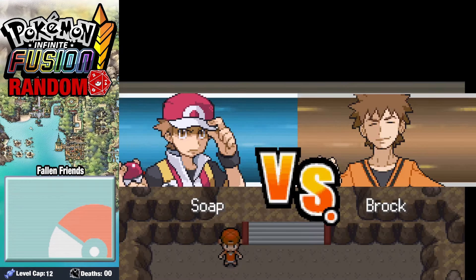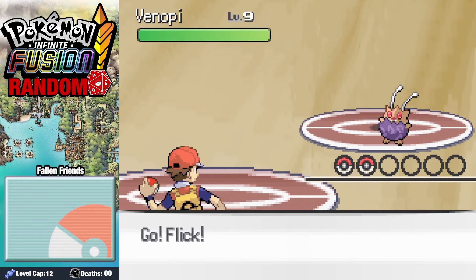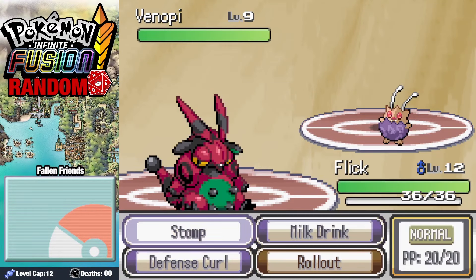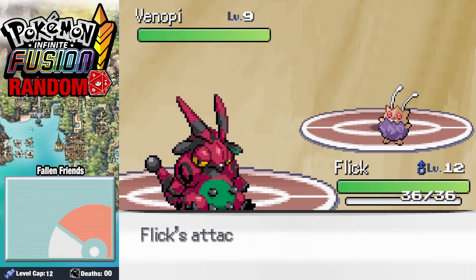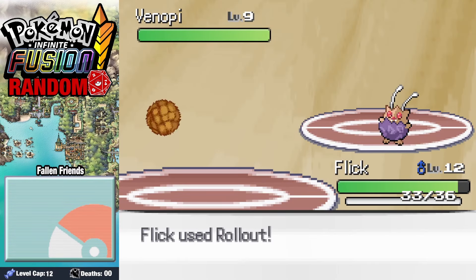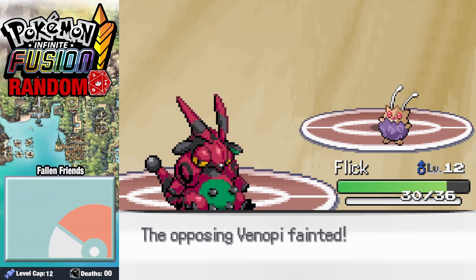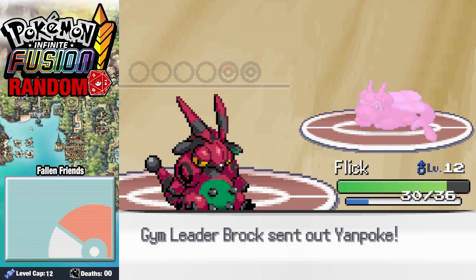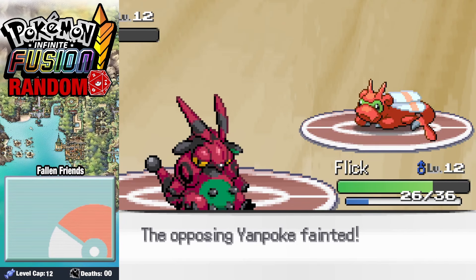Now it's time to face off against Brock and his bug Pokemon. He starts leading with a Venipede, and I send in Flick. Going for a Defense Curl, it gets disabled by the Venipede, but it's already done exactly what we needed as we start rolling out. After two stacks of that, we take the Venipede safely down. When Yagenpope comes in, it only takes one more shot for the KO and our Boulder Badge.